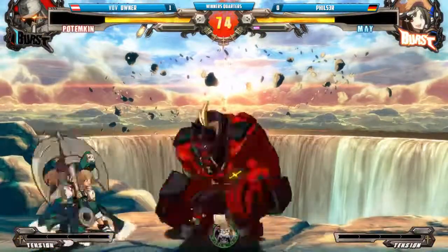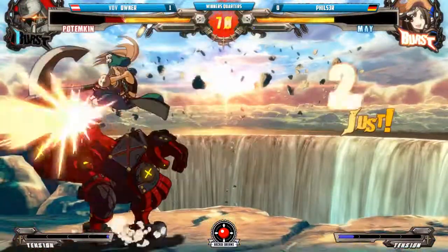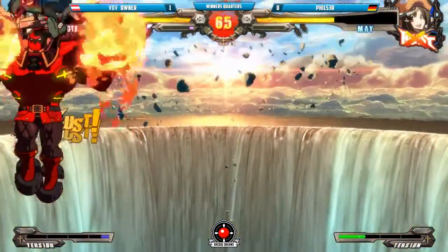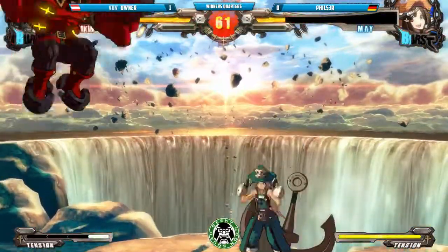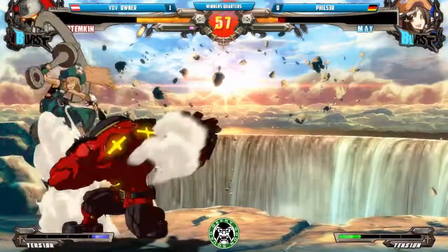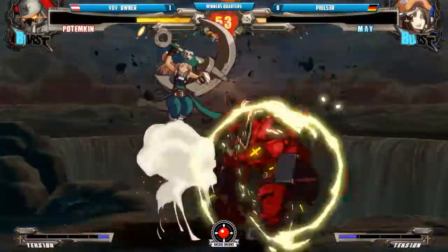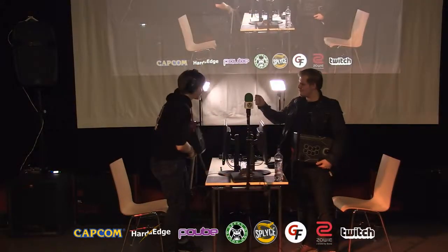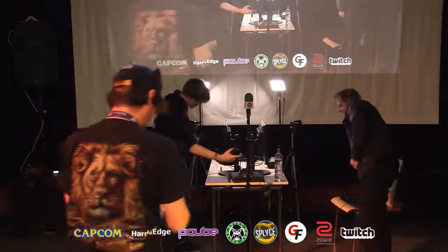He goes for hammerfall, uses all the meter to make it safe — they're able to get out. That's the flick I've been talking about — that was pretty strong. Now corner mix-ups though — oh very nice Ibis into buster! Safe jump, tries to go for empty low, tries to bait the blitz. Plus frames on the 5H. Filter gets the gold burst, unfortunately owner does not get a conversion. Filter able to get out — there's the buster! That's it, 2-0 for Virtual Dojo Vienna's one and only, owner!